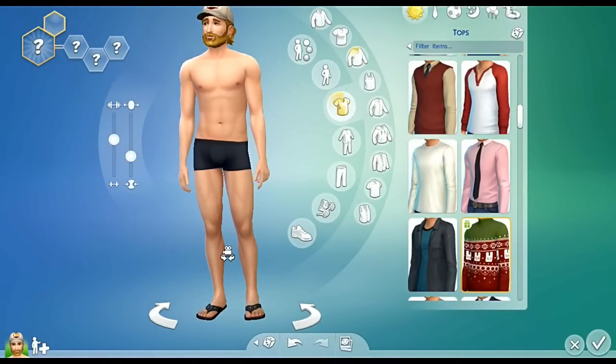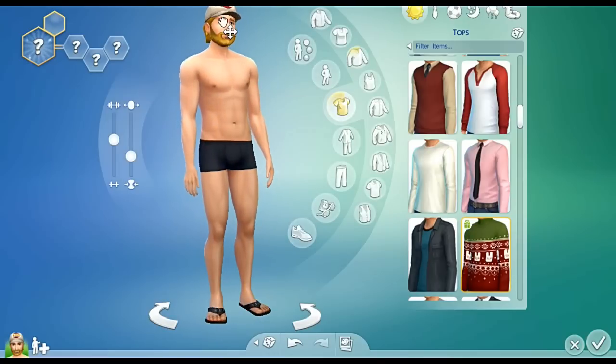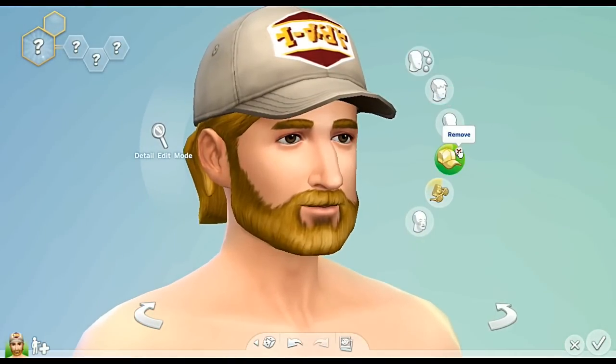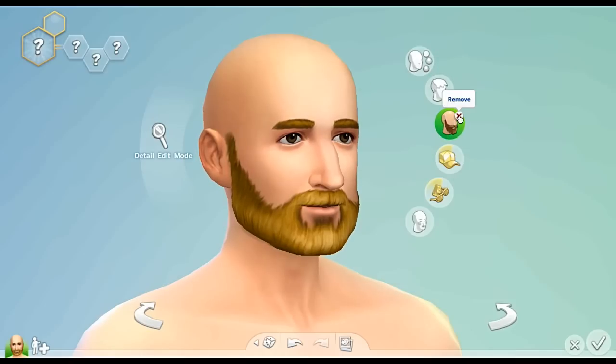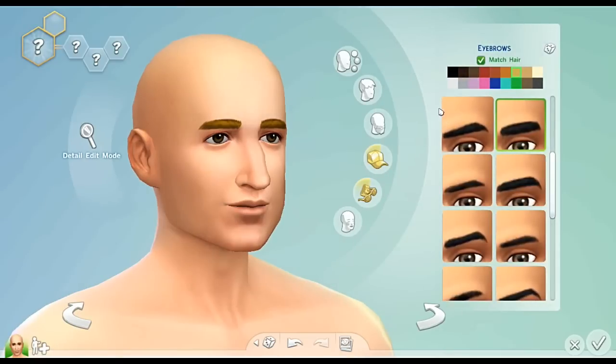I do tend on most Sims games to just primarily work on the body first, if there is anything to be done with it obviously. Let's get rid of the hair and the facial hair. There we go. It's like building a building — you don't start on the outside first, you get the structure first. So let's get this structure decided.